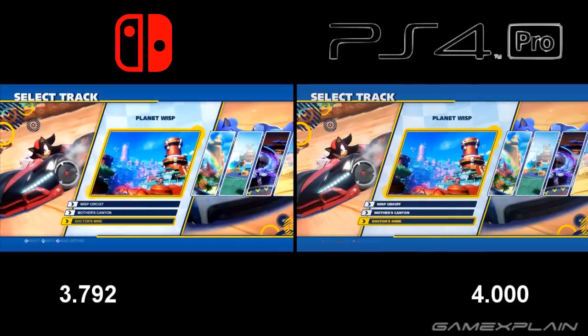Those were really close and kind of interesting, as the Switch loads faster when getting back into the menu — only slightly — and the PlayStation 4 loads the race faster by about 4 seconds. Nothing too crazy to note there.